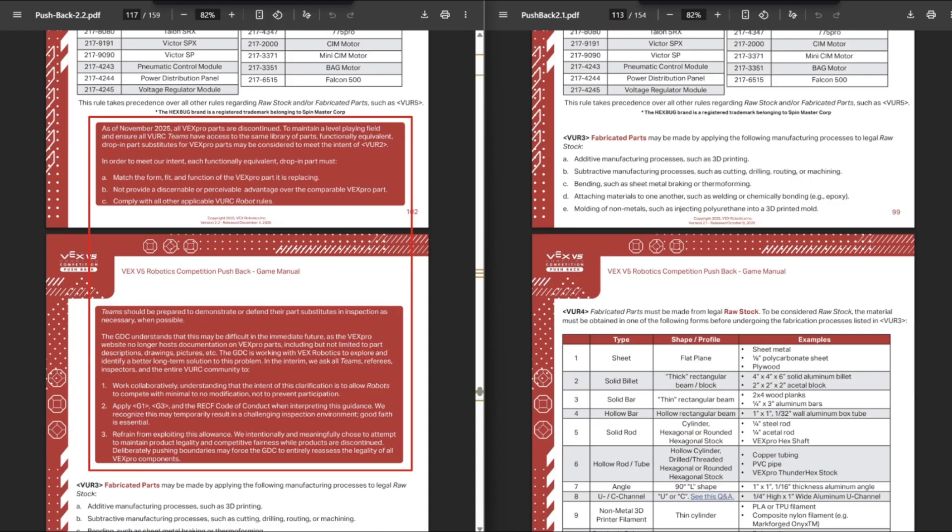The last change is specifically for the VEXU game manual rules. The VEX product team accidentally banned all VEX Pro parts for a couple of days because the VEX Pro product line is discontinued — but VEX Pro parts are still legal for VEXU. To clarify, VEX Pro parts were never and are not legal for V5RC; this is only for VEXU, the college level. They changed it so that if it looks like a VEX Pro part and isn't too different from one, it's still legal to use — similar to the VRC rule for third-party screws. For example, you could buy eight-inch wheels from Andy Mark as a replacement for the discontinued VEX Pro eight-inch wheels, if for some reason you wanted to use eight-inch Omni wheels on your robot.